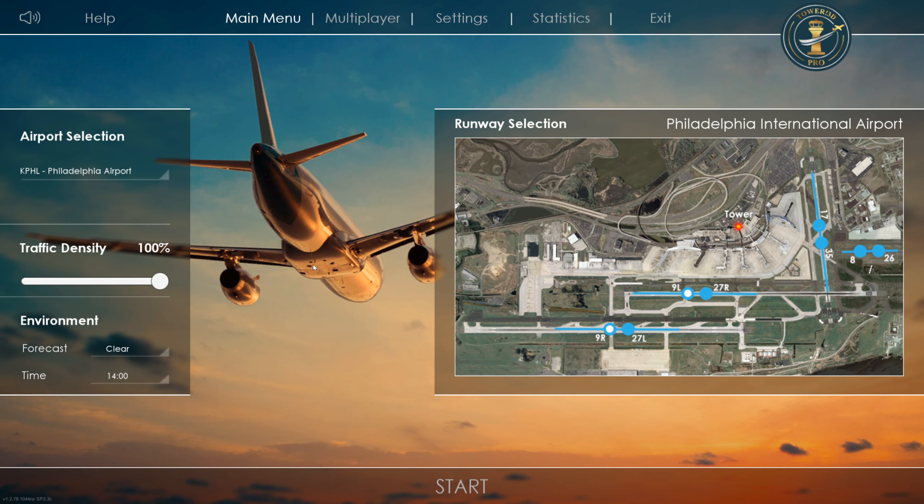Hello and welcome to another Oblivion Plays video where today we are entering the world of Tower 3D. It's an ATC simulator produced by Feel There, and if you haven't already seen, I've already done a set of videos on that older product called Tower 11. This latest release has been out for a little while now, but I've got my hands on a copy. Feel There have kindly agreed to allow me to release two free copies to my loyal subscribers and viewers, the details of which I will include in a separate giveaway competition video.